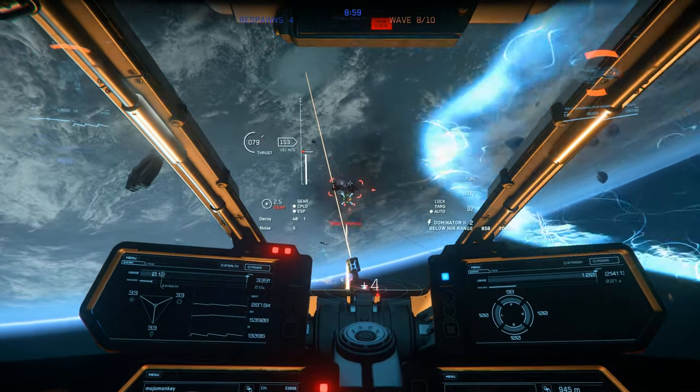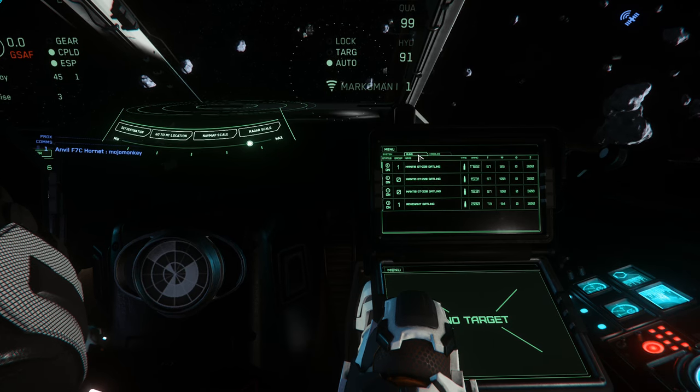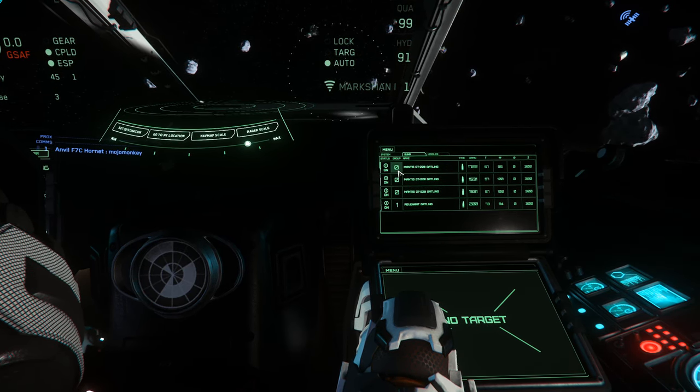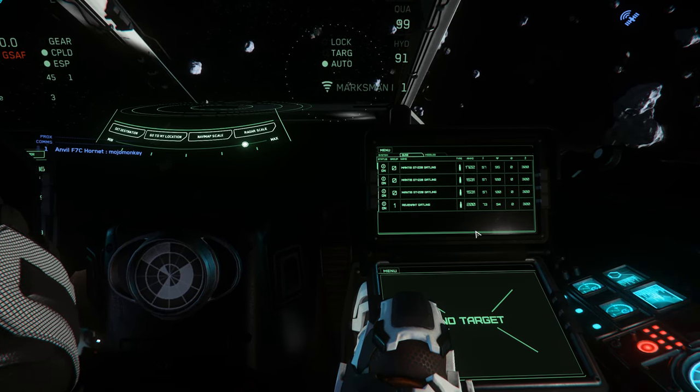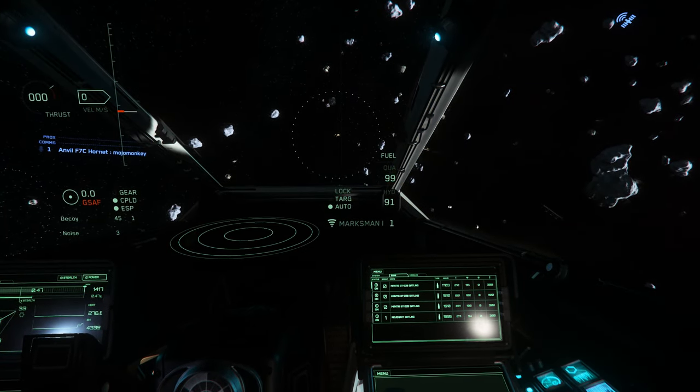Setting the weapons group is done in the multifunction display by selecting weapons, and then toggling between a 0 and a 1. That said, 9 times out of 10, you probably want to fire all of your weapons at the same time.